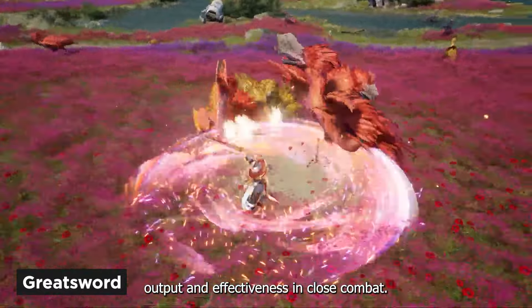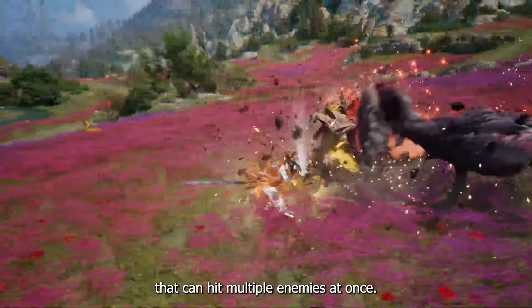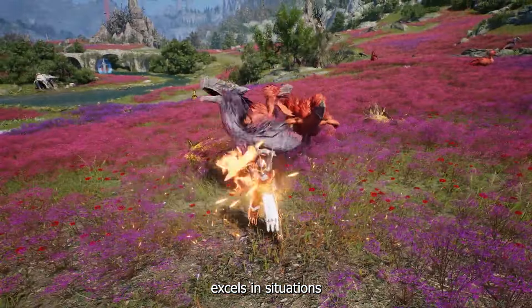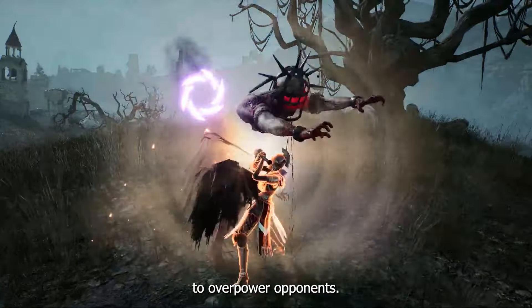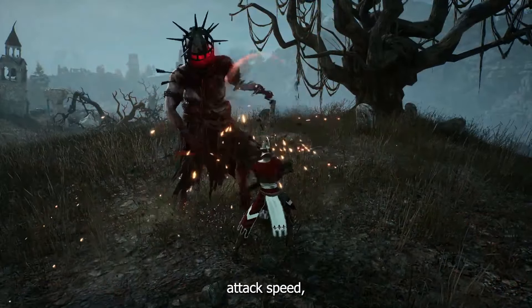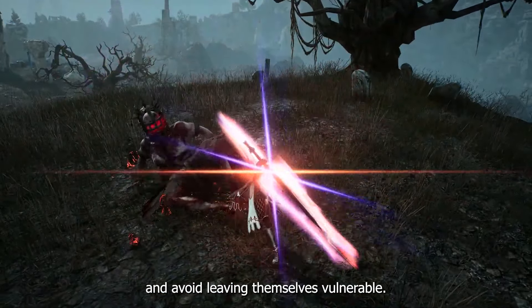The Greatsword is placed in the A-tier for its high damage output and effectiveness in close combat. Berserkers wielding Greatswords can deliver powerful sweeping attacks that can hit multiple enemies at once. This weapon excels in situations where brute force is necessary to overpower opponents. The main drawback of the Greatsword is its slower attack speed, which requires players to carefully time their strikes to maximize damage and avoid leaving themselves vulnerable.